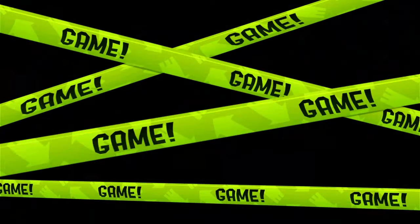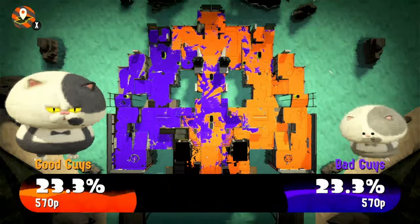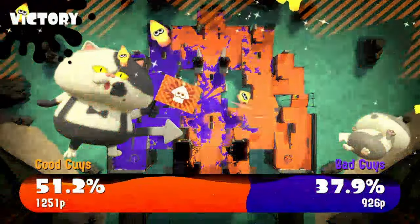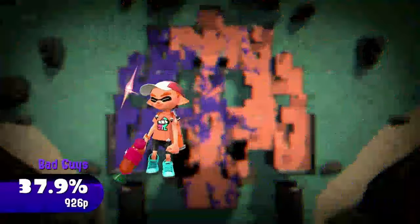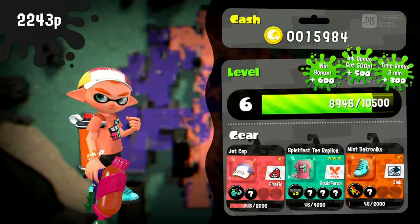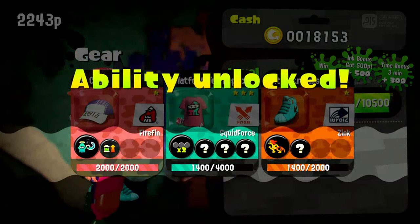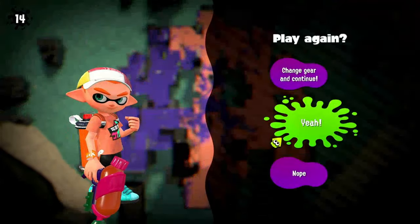We did really well. We didn't get Walleye Warehouse but we still won — 51 to 37. Really great. We got 12 splats and four Splashdown uses, and we got the overall turf inker award. We got a new ability unlocked — I think that upgrades your special weapon. Let's keep going, hopefully we get Walleye Warehouse this time.